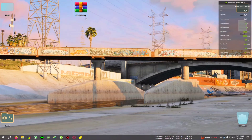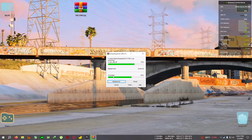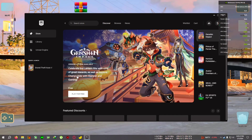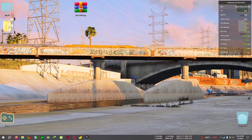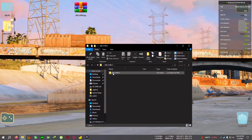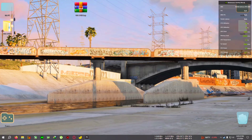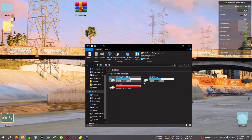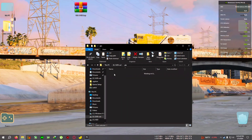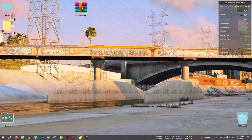First, quit the game, then download the zip called GTA5 FSR3 and extract it to the directory. This is for the Epic Games version, but it will most probably work on other versions too — let me know in the comments if it works. Open the folder, copy everything inside, go to your GTA 5 installation directory, and paste everything right there. Then run the game from the Epic launcher.